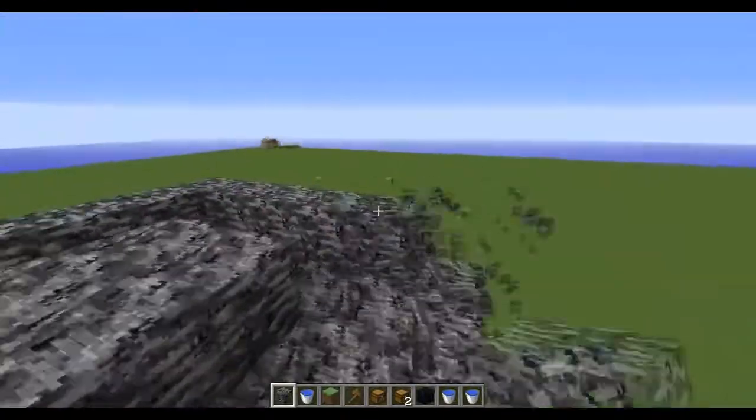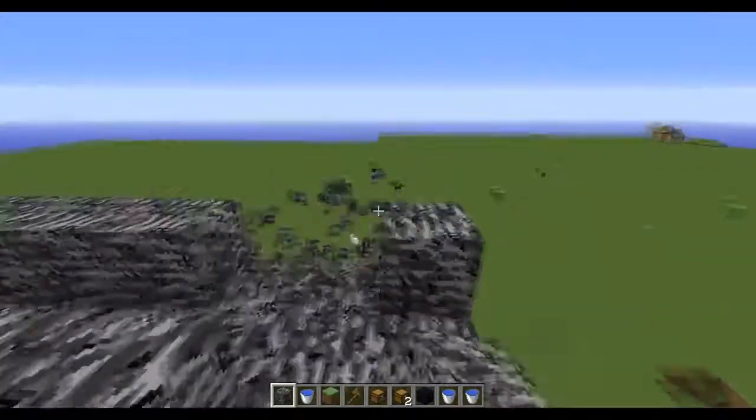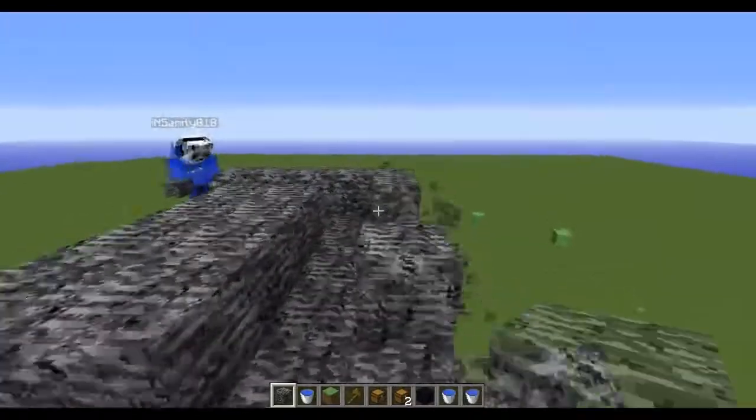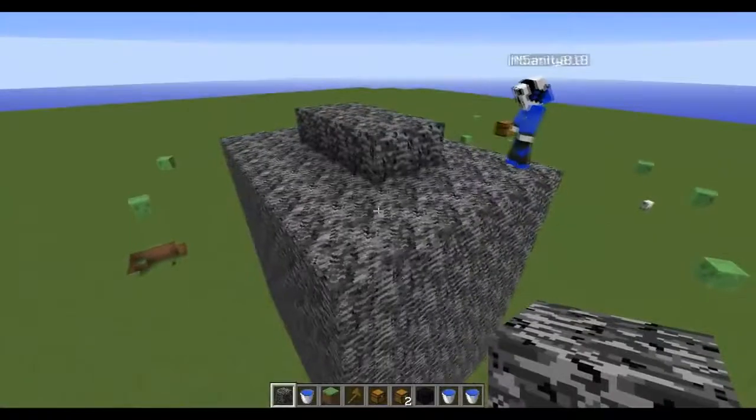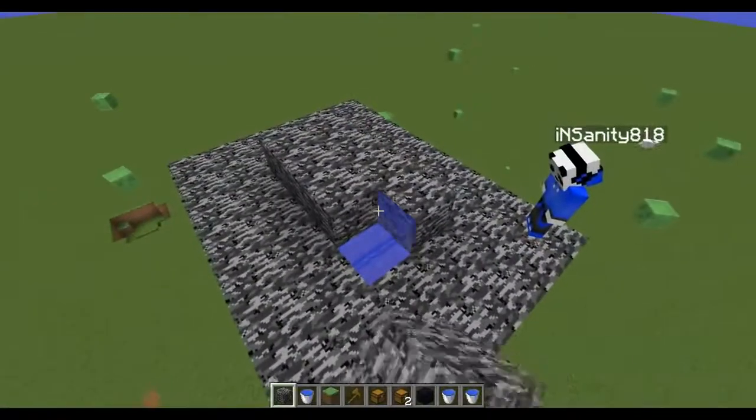You guys just really have to plan it out and trim out your base and just test out all the possible ways that somebody could get in on a survival world. And then, once you guys test all of that out, this is all you really, really need to do.